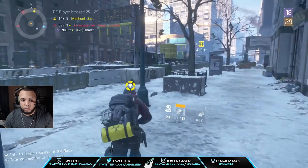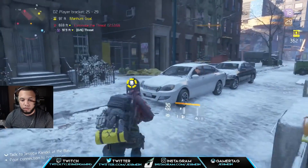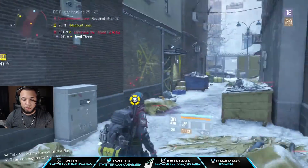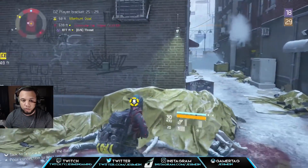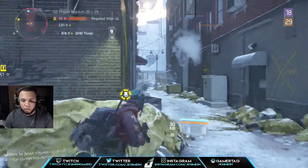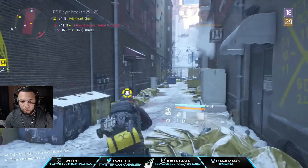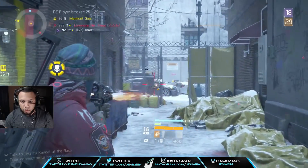My favorite thing about Rogue 29 is that farming is actually fun again. When you go in, don't farm in lower DZ zones — it's pointless, and I'll tell you why in a second. Farming feels like the old days — when you see something on the floor, it's exciting to pick it up. You want to check if it's a god roll because you have to spend Phoenix Credits and Division Tech to optimize.